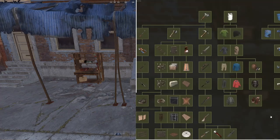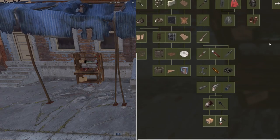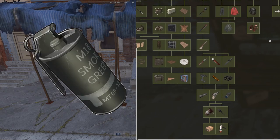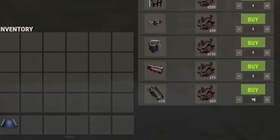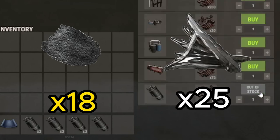With access to both the workbench and its tech tree, you really only need the gunpowder. And in outpost, it comes in the form of smoke grenades. From each smoke grenade, you'll get 18 gunpowder and on top of that, 25 metal fragments. So you'll have plenty of leftovers when you're done crafting.